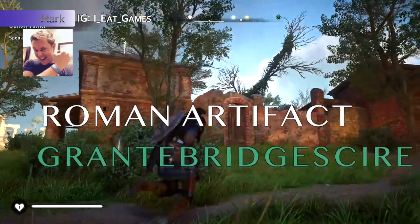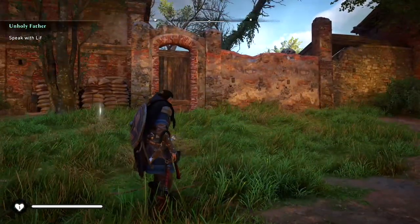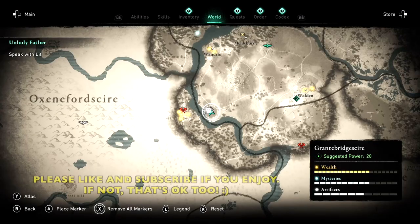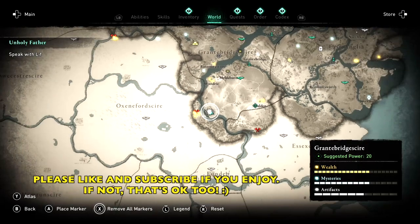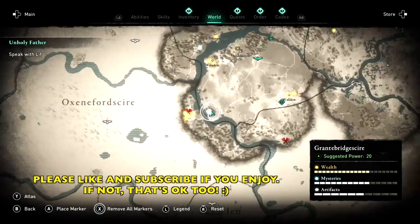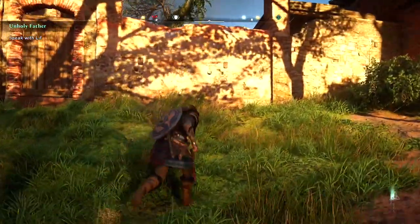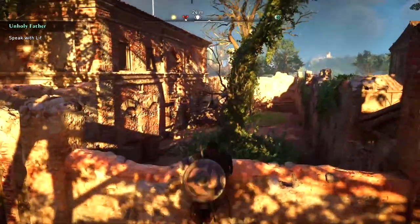Hey Vikings, Mark here, and we are trying to track down another Roman artifact. I hope I'm not the only one that got stuck on this for quite a while. I was running around the building trying to find an opening, I was trying to find something, and then I found the breakable wall, but then I couldn't figure out how to get an explosive red jar over.